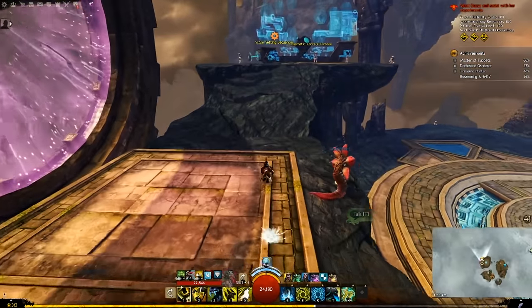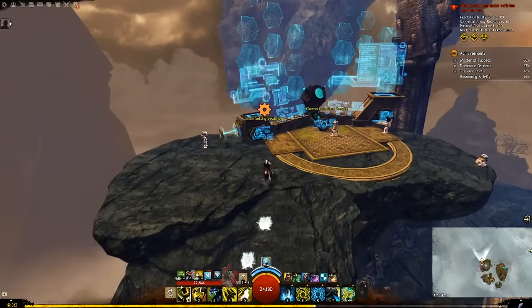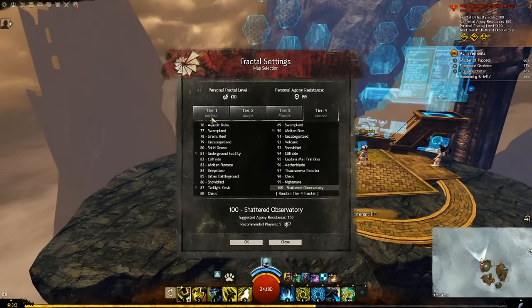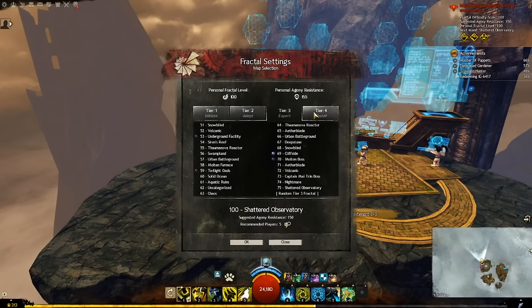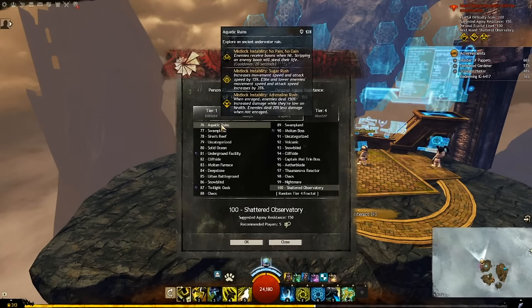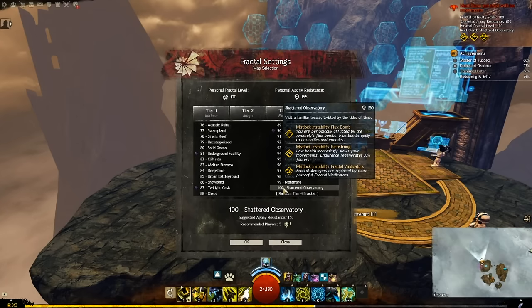To our left is the scale setting sequencer. This is the reason I told you it didn't matter what map you had selected when you step through the portal, because you can change it here. The fractals are divided by tiers 1, 2, 3, and 4. Each tier consists of 25 fractals. For example, tier 4 is fractals 76 through 100.